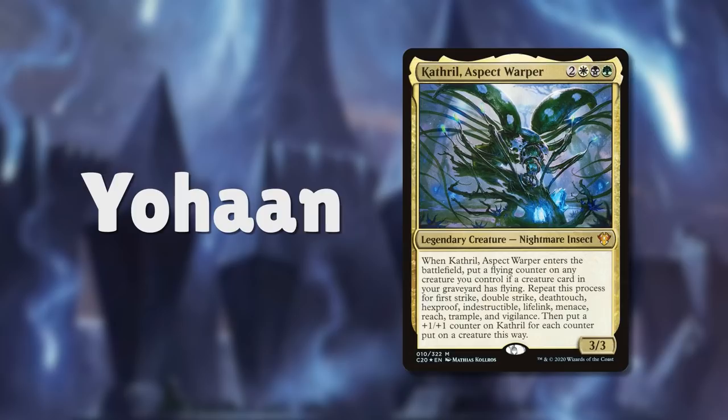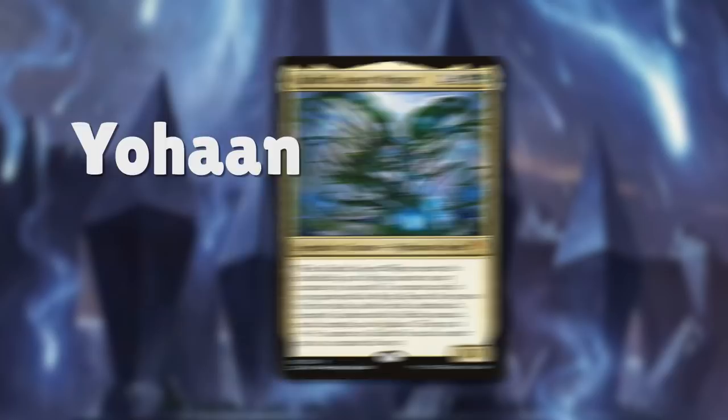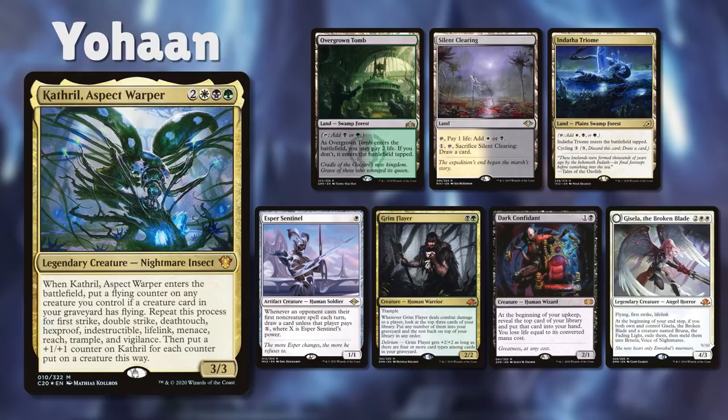Our second player is Johan, running Cthrill Aspect Warper, an Abzan Voltron deck that wants to fill the graveyard with keyworded creatures, load them up on Cthrill, and one-shot everyone with an untouchable commander. Johan keeps a hand with Overgrown Tomb, Silent Clearing, Indotha Trium, Esper Sentinel, Grim Flayer, Dark Confidant, and Gisela the Broken Blade.